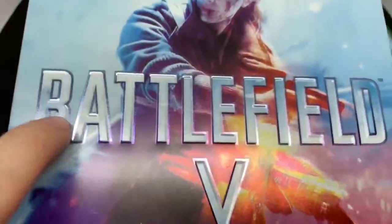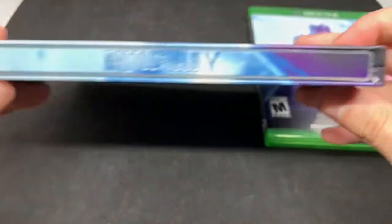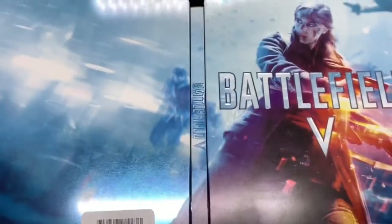Here's the steelbook — it's pretty much the same picture as the game case up close. It is embossed right here, which is pretty cool — Battlefield 5. It is kind of scratched up and has a dent, which sucks, but it was free so it is what it is. Here's the spine — Battlefield 5 — and the back, so I guess it makes one full picture. Not too bad.